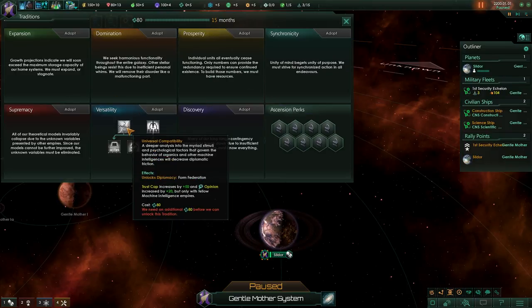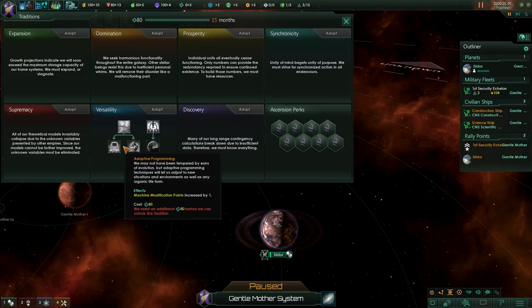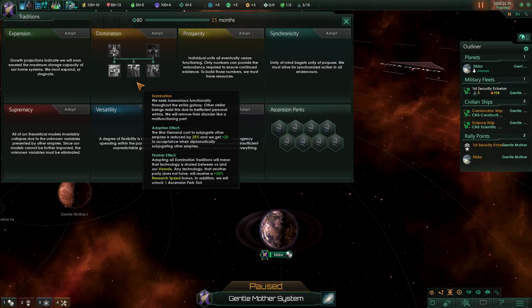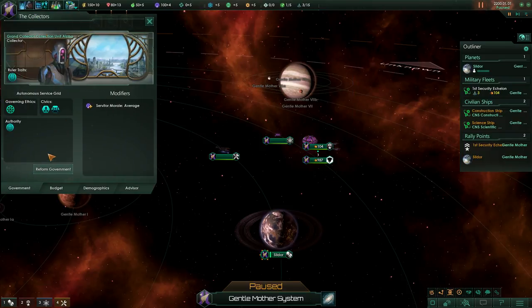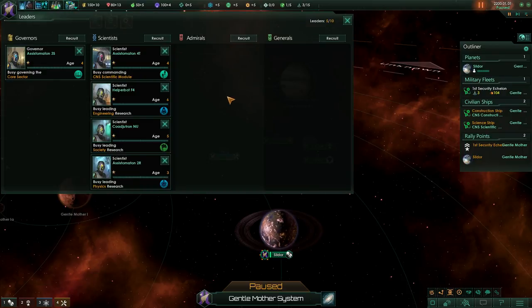The traditions have been changed — we don't have a diplomacy tree. We have a versatility option where we can form federations and do different stuff. Domination is now a tree that actually focuses on keeping your vassals instead of integrating them, which is really good. You can also take a civic called Starlords, which reduces unrest and increases trust — basically making you able to maintain a lot of vassals. Our leader is Collection Unit Alpha. Leaders work a little differently now since they can have multiple levels, and our guys are also immortal. We also now have a core sector governor — one governor governing all the core sector planets. Super good addition.